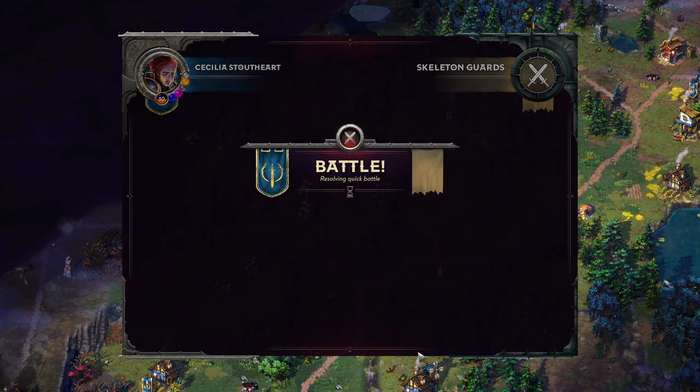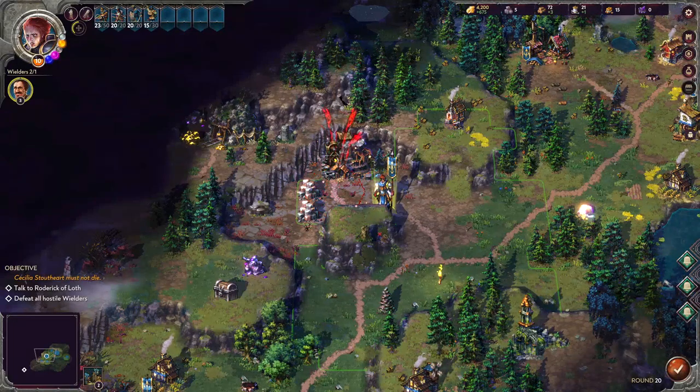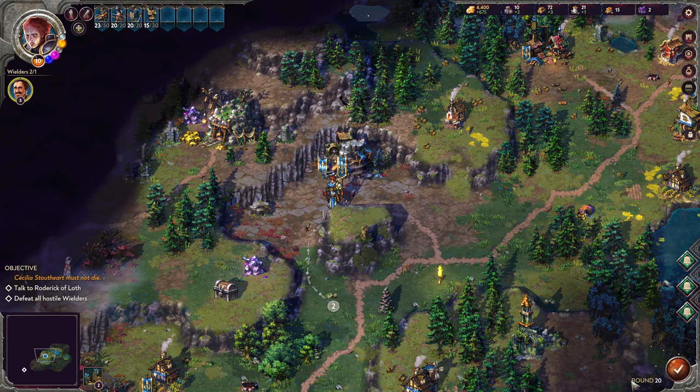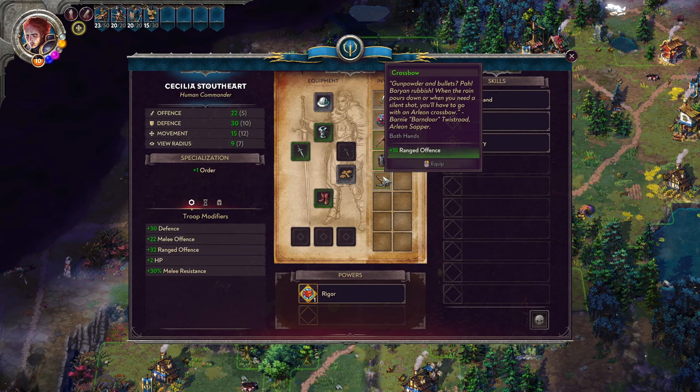These guys are very easy, so we'll quick-battle it. We made it through flawlessly. The auto-resolve takes a little longer in this game because I think it actually plays out the battle in the background rather than just doing a point-value troop comparison — which is why losses tend to be really heavy in some games. With big fights having 18 to 20 units involved it takes a while for the auto-resolve to calculate, but I'm okay with that if it gives a better result. We also picked up a crossbow that gives ranged offense.